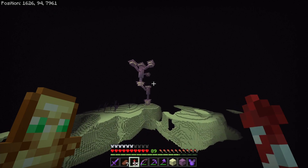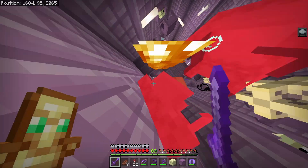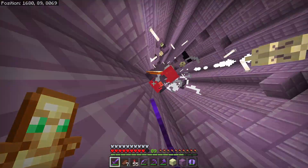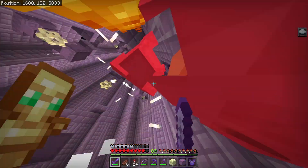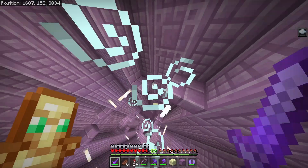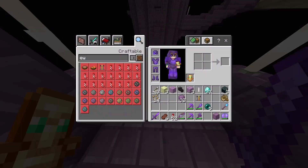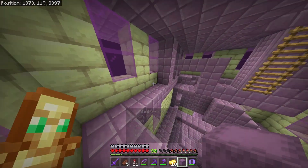I've just spotted a pretty large end city and luckily it has another ship. After all that shulker killing I got just over half a stack of shulker shells and an elytra, and now I'm actually on to the third shulker box.